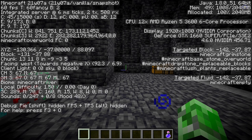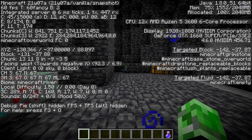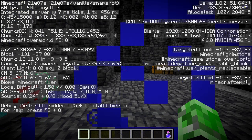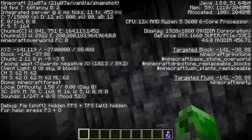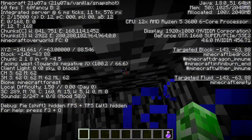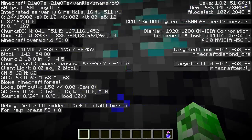If you guys look at XYZ in the middle right there, we are at negative 37. We can go down to negative 64, I believe — and there's only one better way than to actually test that. It is negative 63. So we can go down negative 63 blocks. That is a cool thing.